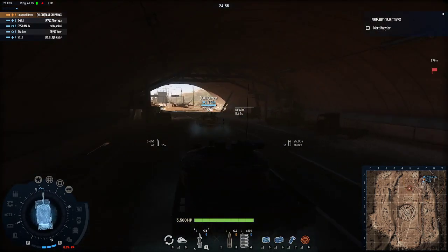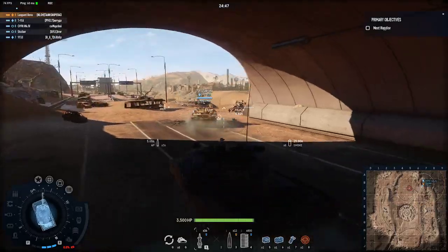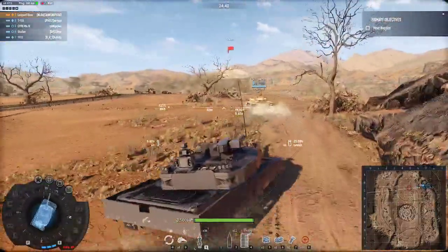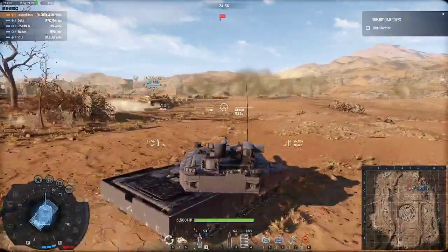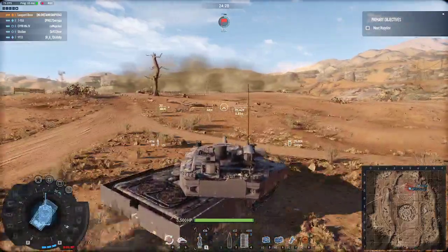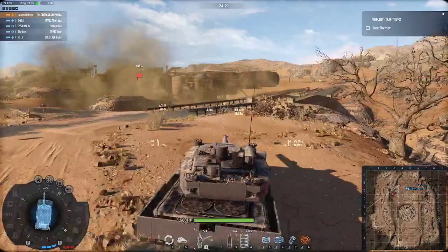The turret is not the fastest turret, but it does turn quicker than the T-90, so that's good. This is such a nice-looking map. I'm going to push around here, because what you want to be is the roadblock — you want to basically stop the enemy from getting to your team.